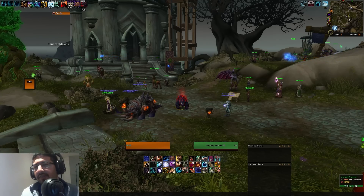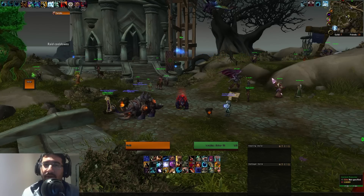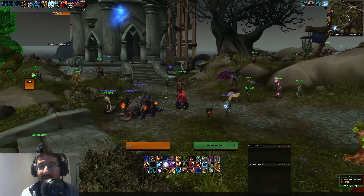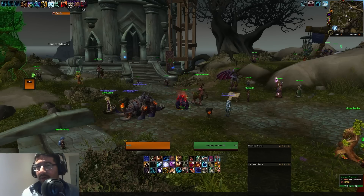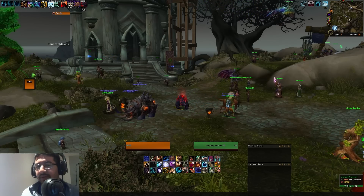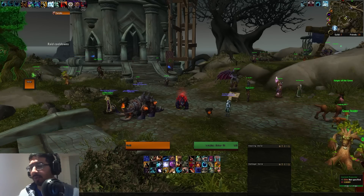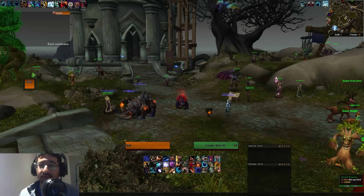On the topic of gear, there is a lot of stuff that does not actually work in this version of the Mage Tower. Legion legendaries have been disabled for a long time and this challenge doesn't change that. The Heart of Azeroth and Azerite gear from Battle for Azeroth briefly worked on the PTR but were quickly disabled. When it comes to Shadowlands stuff, none of your borrowed power will work — no Covenant abilities, no Soulbinds, and not even your Shadowlands legendaries.